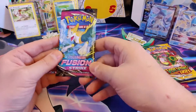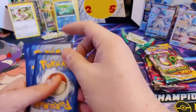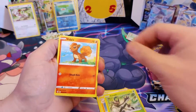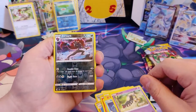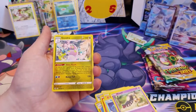Alright, Fusion Strike first pack, let's go! Starting off: Water Energy, Schoolboy, Primeape, Xerneas, Lopunny, Nidoran, Toxel, Staryu, Mawile. Reverse Hollow, Zoroark. And our rare is... nope! A Goodra. Alright, Mew Pack!